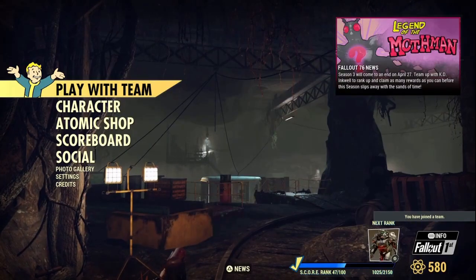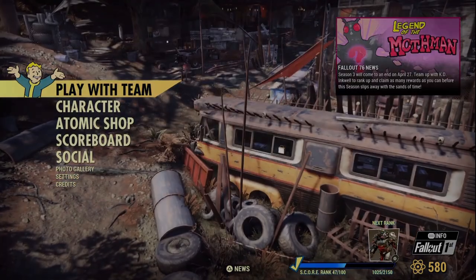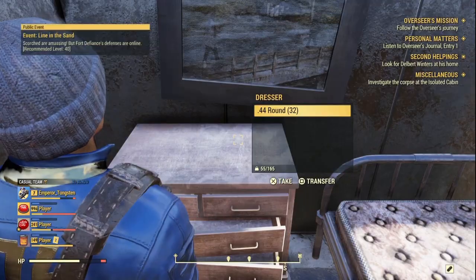Now that you've done that and the game's open back up, switch characters and log back in using the same team. And there we have it guys — I've exchanged items between two characters without using another console or player.